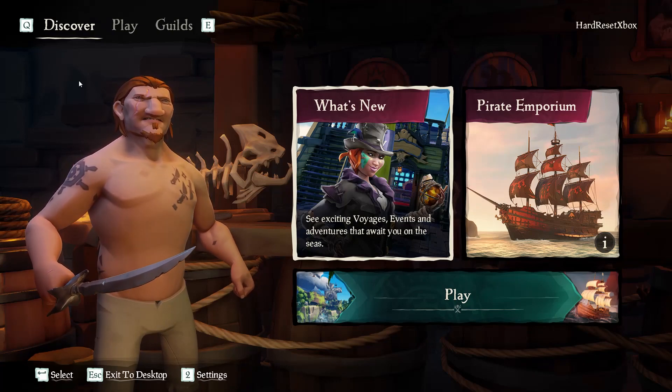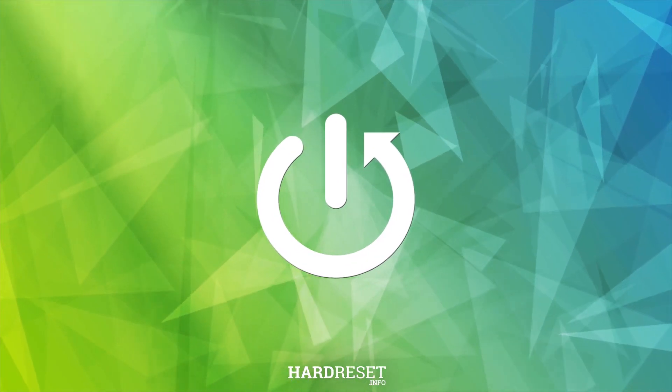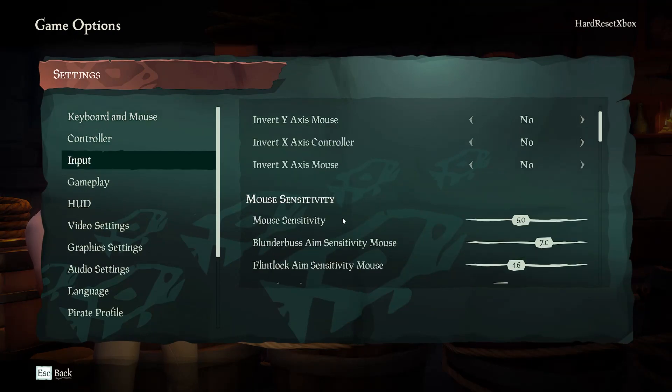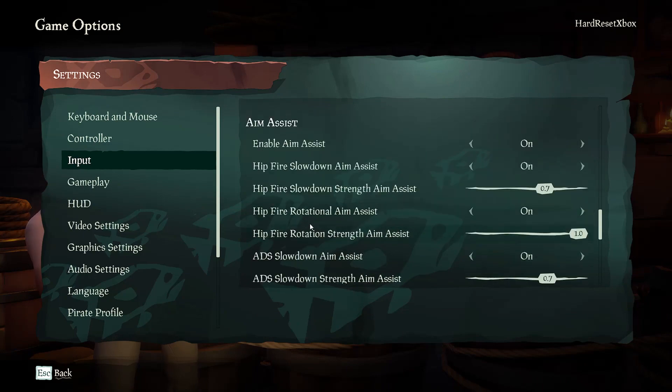Hello, in this video I'm going to show you how to enable ADS slowdown aim assist in Sea of Thieves. First, go to settings, then input, and scroll down to aim assist.